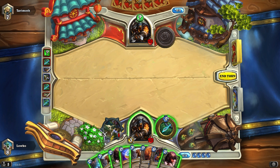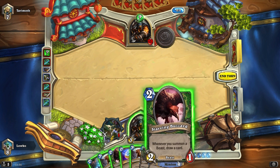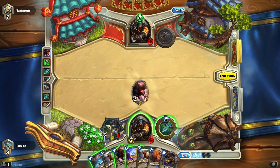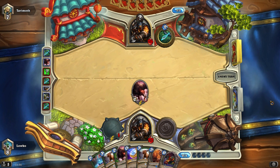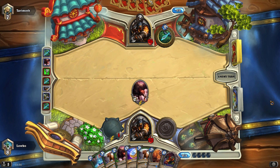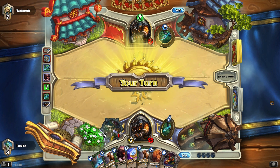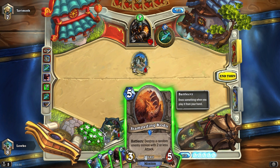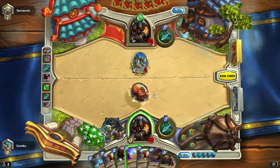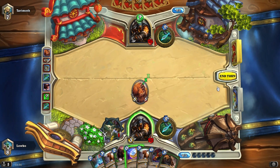I think I'm just going to play one Starving Buzzard right here and hit him in the face with my Steady Shot. Nothing happens so I'll just Steady Shot and end my turn. It's likely going to be a Freezing Trap — oh wow, he's actually going to get rid of it like that. Could also be an Explosive Trap. Let's just play the Stampeding Kodo and get rid of that guy. I'll end my turn again.